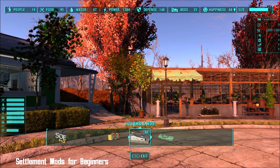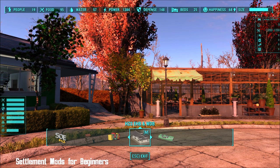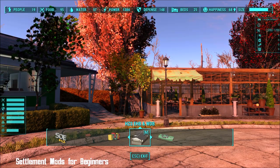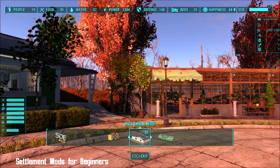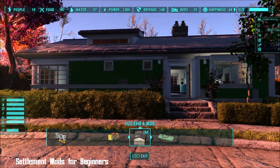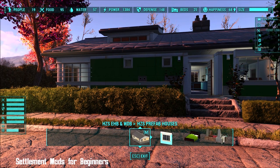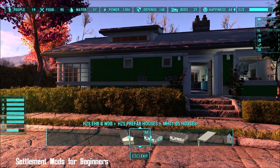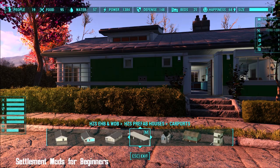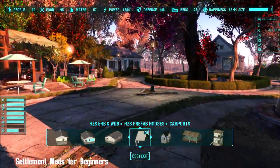This first one is Easy Home Builder and Working Double Beds Rebuild Your Sanctuary by Hose 77, and it's available on Bethesda — it's an amazing mod. So many of you asked about my sanctuary and this is where it's come from, nearly all of it. These gorgeous homes come as prefabs and you can get them in many types, many different colours, with or without carports, and they are stunning.